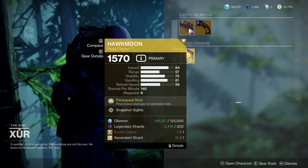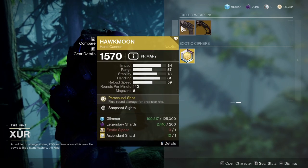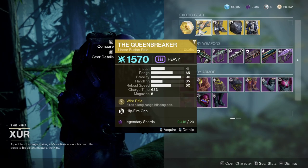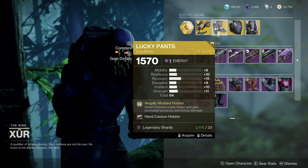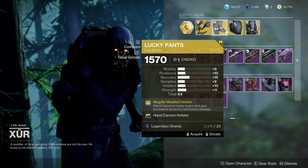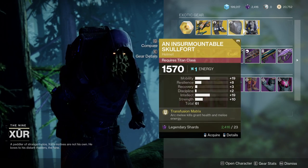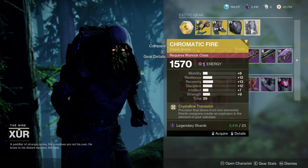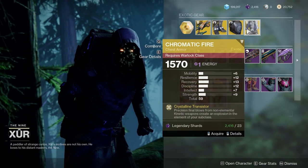As for the exotics, we have Hawkmoon with Snapshot Sights, which is interesting, and another Snapshot Sights roll for Dead Man's Tale. We have Queenbreaker, which is trash. Lucky Pants, which looks like high trash. Insurmountable Skull Fort — also high trash. And another exotic that I shouldn't call trash — it's fine, it's just ones and not that great. Let's see what trash I get today on my personal exotic roll.